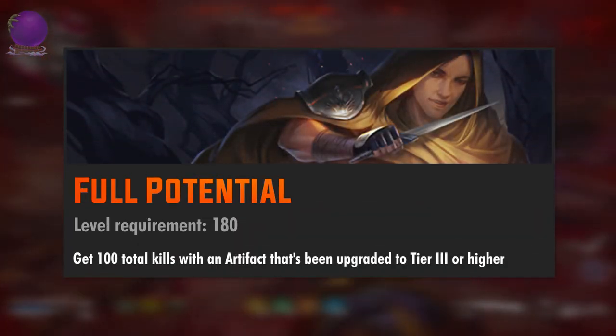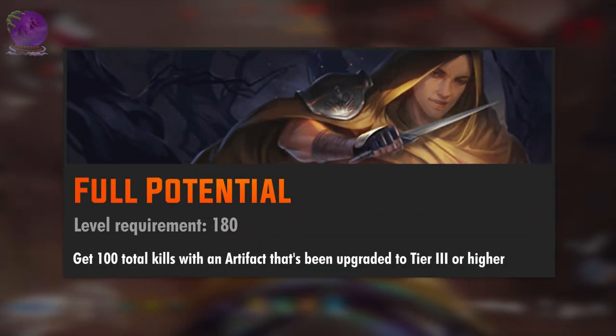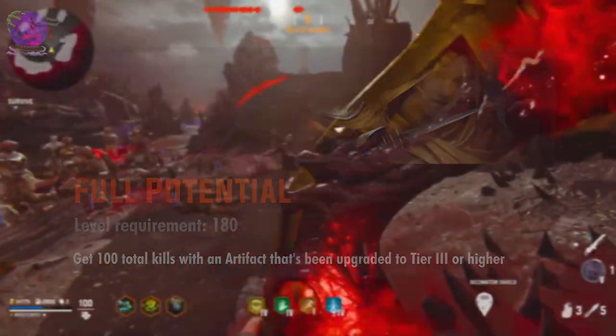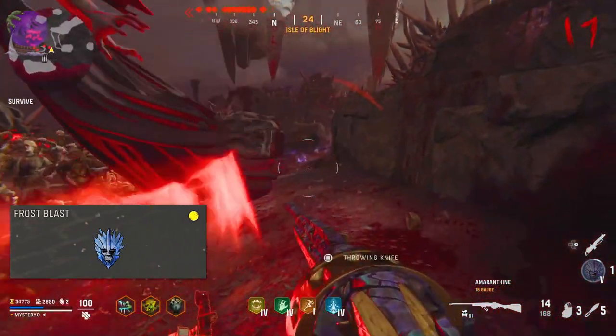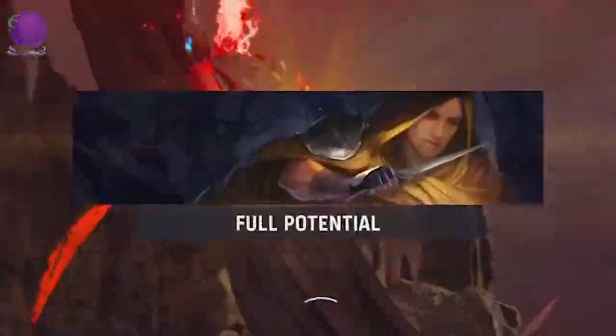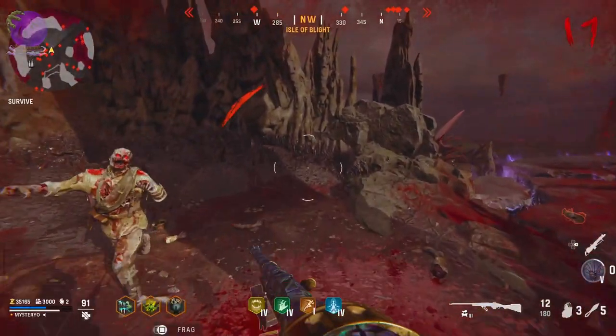The level 180 challenge is Full Potential: get 100 total kills with an artifact that has been upgraded to tier 3 or higher. Frost Blast is the best artifact to complete this challenge. Horde up a lot of zombies and activate it in the middle to maximize the kills, then just keep repeating this.